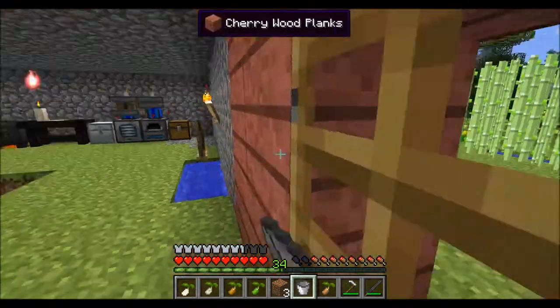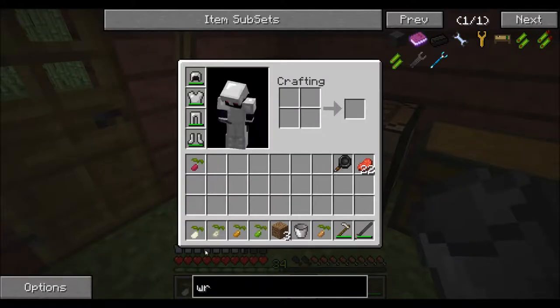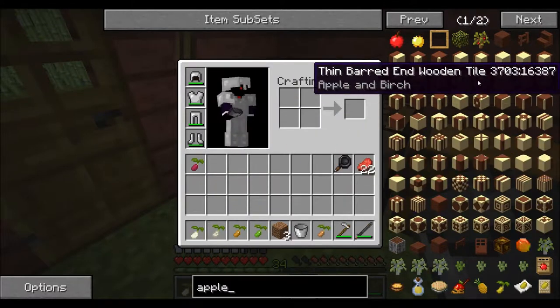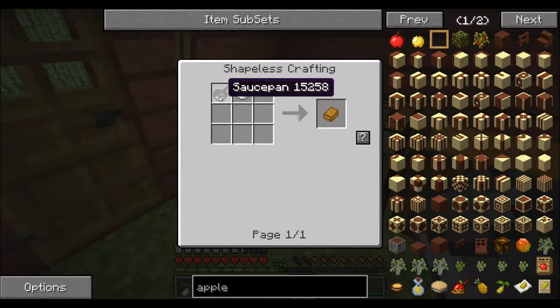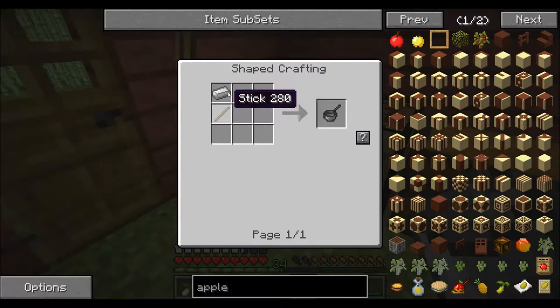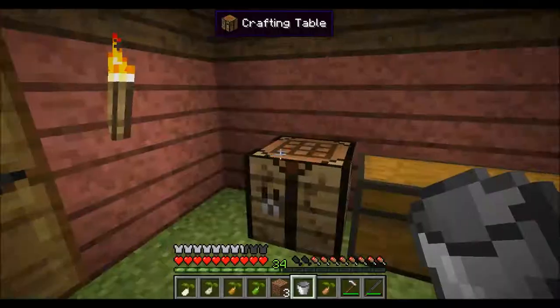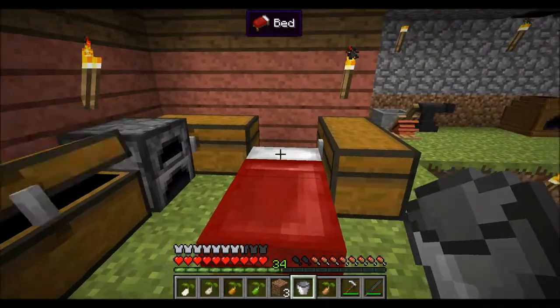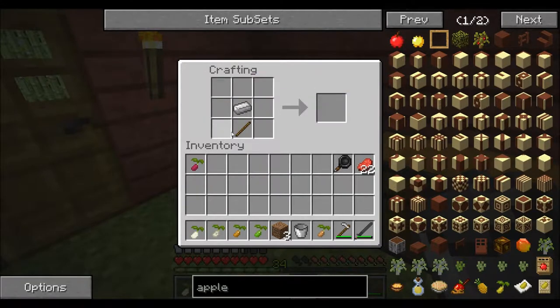I wonder what I can do with all these apples, since I'm in an orchard and want more than a beet. Let's take a look. Apple — unfulfilling light snack. How do you get caramel? Sugar and saucepan. Just an iron and a stick. Morsel, nourishing morsel, unfulfilling light snack — I could do that. That sounds really simple to do. Where are my sticks? And then a piece of iron. Got a saucepan. Alright.